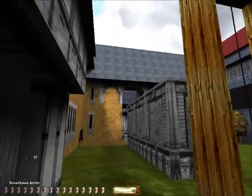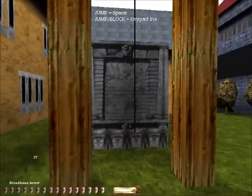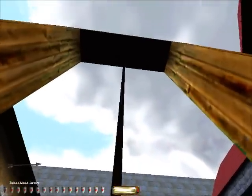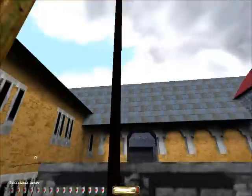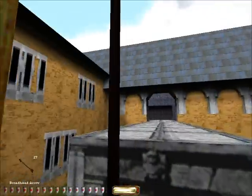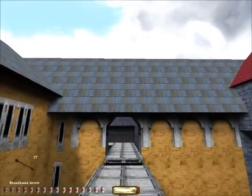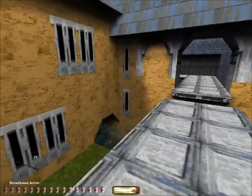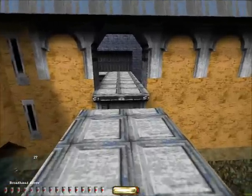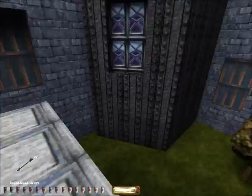Now you will learn new movement skills. First, climb the rope by jumping onto it. Move while looking up or down to climb up or down the rope. Turn to change your facing. If you jump again, you will release the rope. Now climb the rope to get to the top of the platform. Well done. Run and jump across the gap to the other side of the stream. Good jump. Thanks.